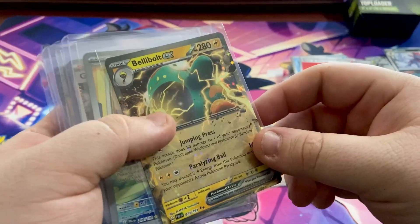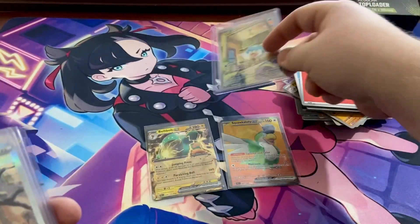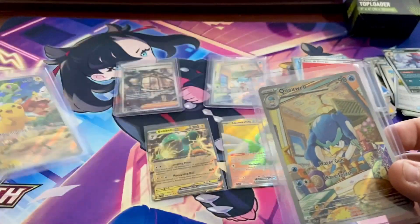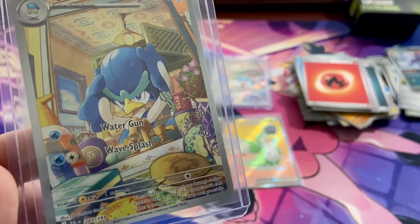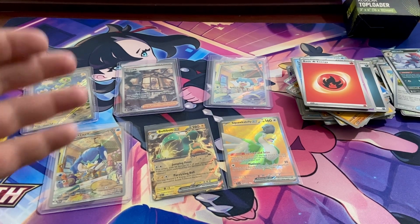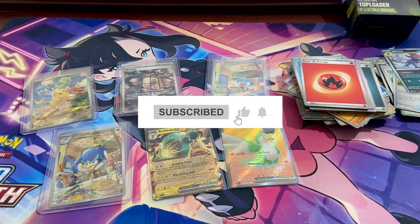Let's recap our hits: Squawkabilly ex, Bellibolt ex, the Quaxly illustration rare, the Grusha special illustration rare which I love, and the Quaxwell illustration rare. The promo Pikachu doesn't really count as a hit but it's one of the reasons for buying the ETB. That's five solid hits out of nine packs — pretty good! What do you guys think of Paldea Evolved? Let me know your hits in the comments below. Thanks for watching — please like, comment, subscribe, and I'll see you next time!